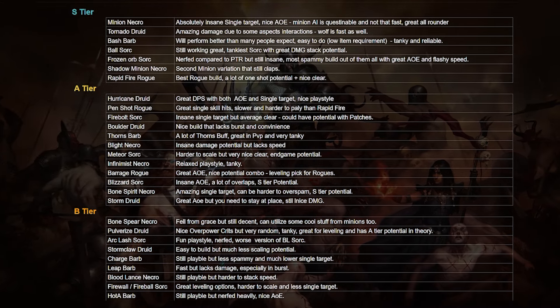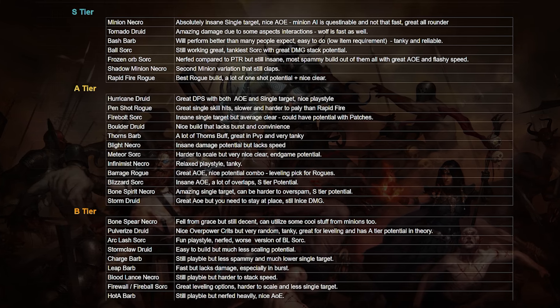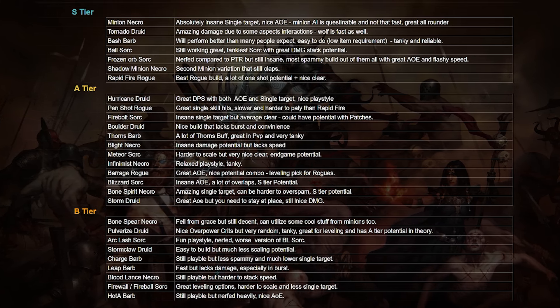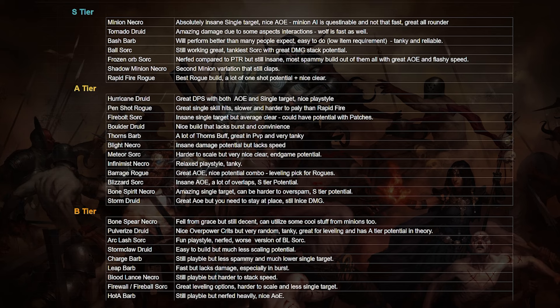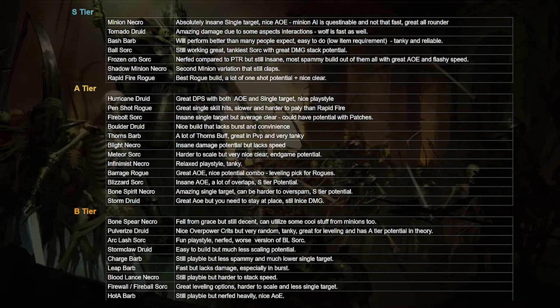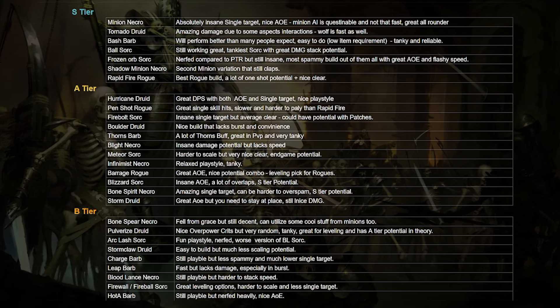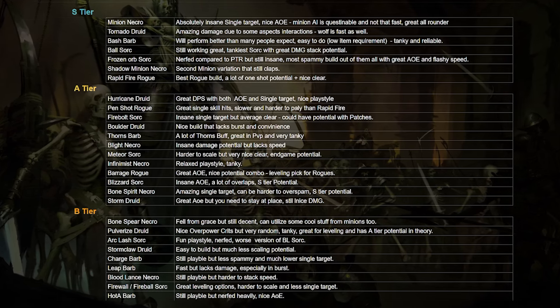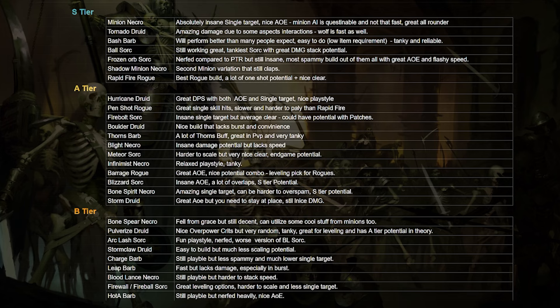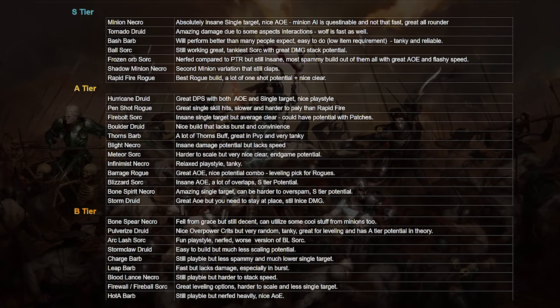The only issue they have at the current moment is that the builds are kind of slow. But in the new season it will be much easier to compensate for, and I think Necromancers are not really going to suffer that heavily from lower movement speed. Another S tier build that I think is going to perform amazingly well is Tornado Druid, because right now Tornado Druid can output a crazy amount of damage.